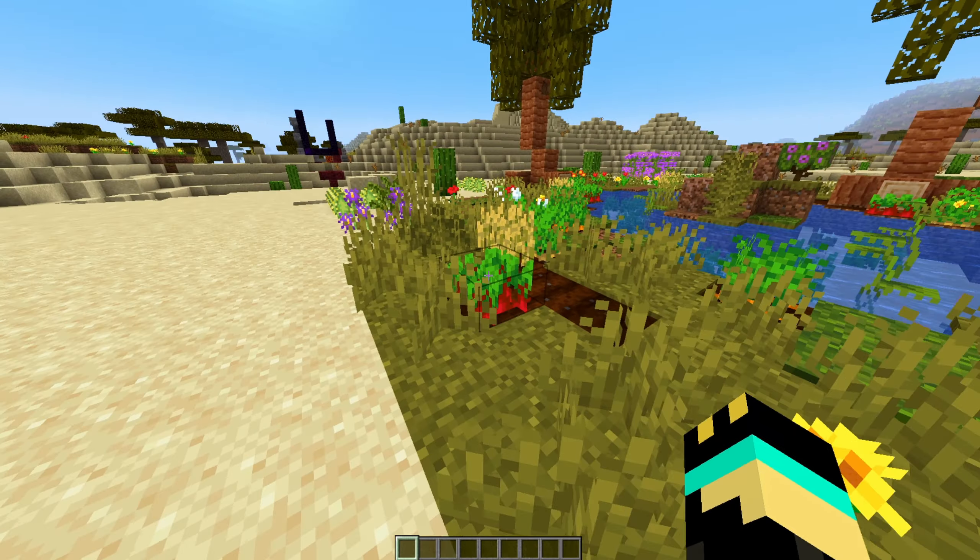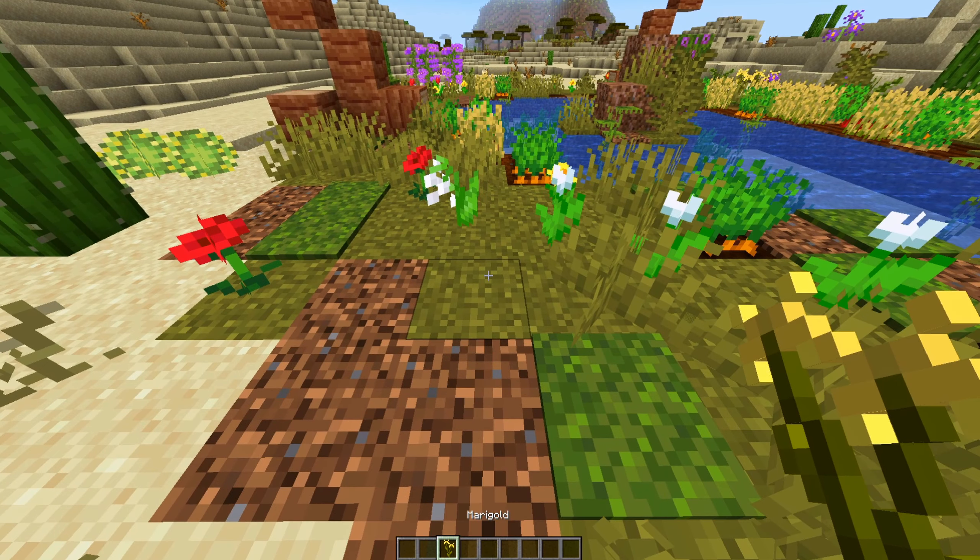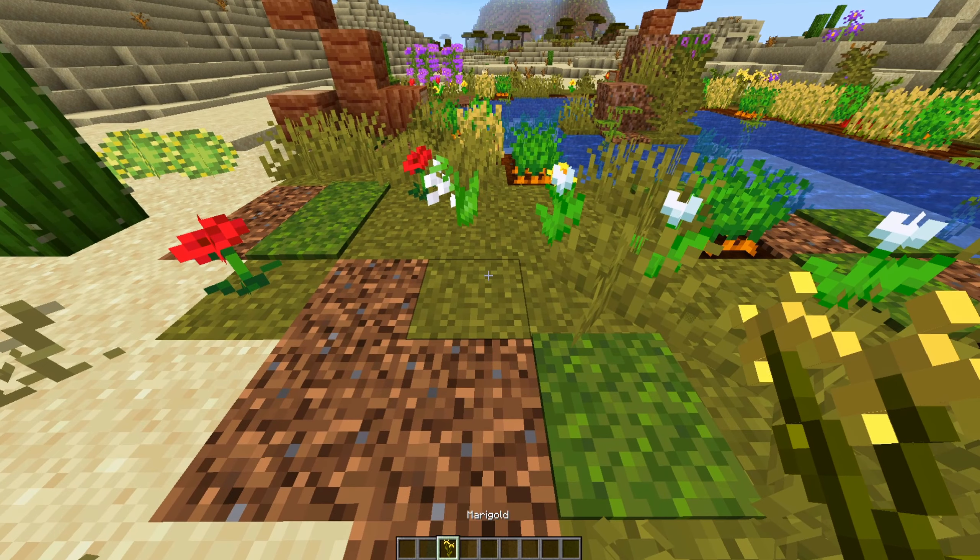We have this thorn weed that makes us slower. I would assume that this also causes us to take damage as well. We also have the cactus, which I assume also does damage to us. That's pretty scary - you can't jump out of it. And then we have some new flowers here as well. These could be the wine cups or the desert lily. There's also another flower right here called the marigold.